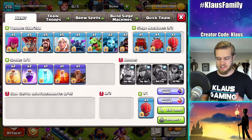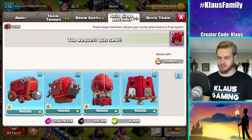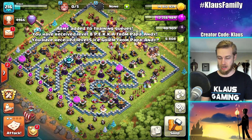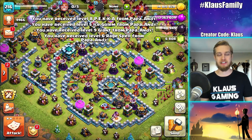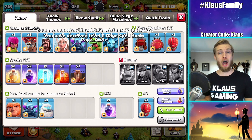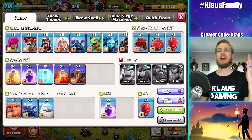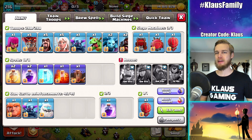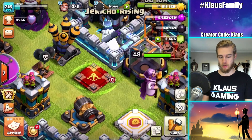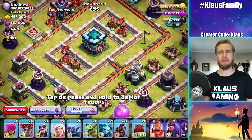Since I'm boosted, it's going to take a decent amount of time before my next army is ready to go. I'm going to get the next one cooking as well and won't put you guys through the waiting process because we have seven minutes. Even under boost, it's going to take seven minutes to get these heroes back, which is just awful. I'll be right back once I have an army. The queen is done and the entire army is ready to go except for that upgrading Royal Champion. It's time to dominate a base.